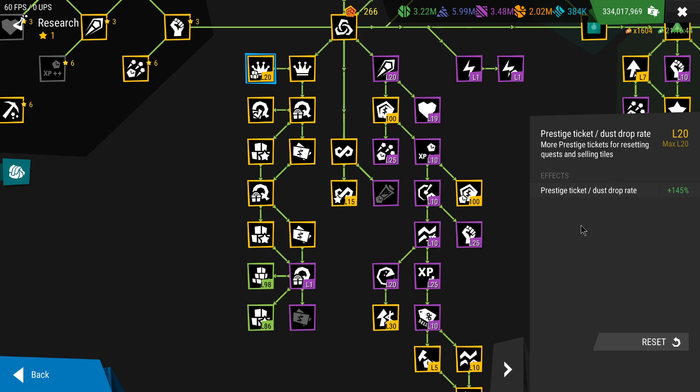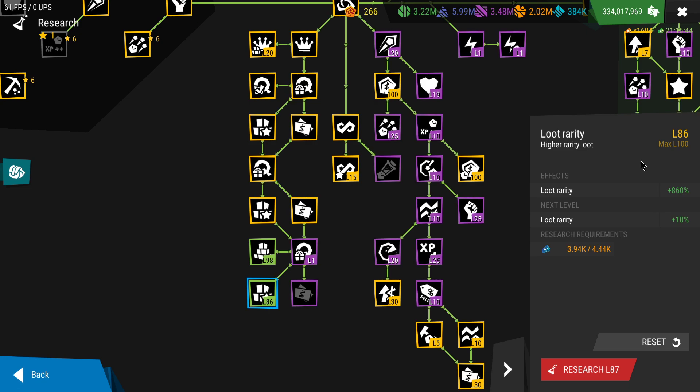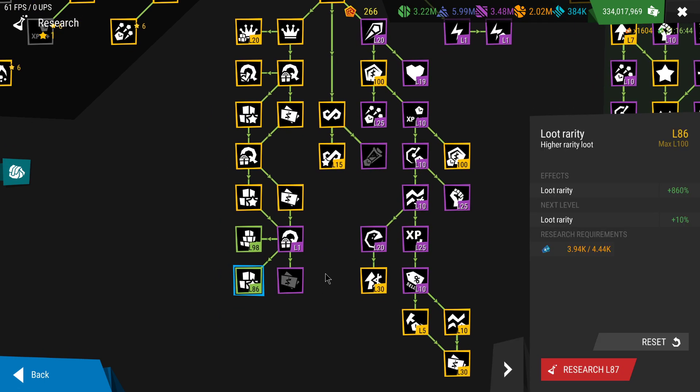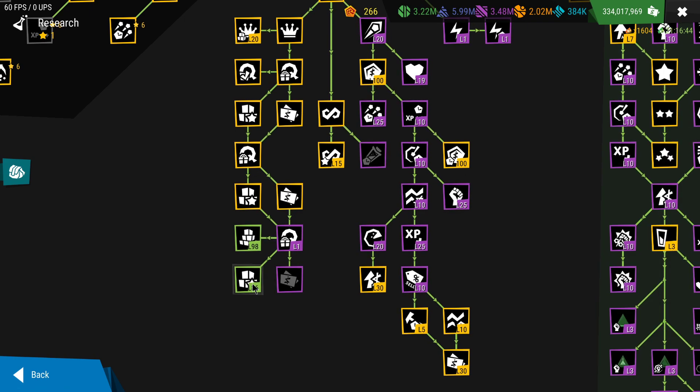By maxing precision drop rate, you get the maximum amount of both prestige dust and prestige tickets from silent cast maps, from residing quests, or from any other usage. Remember, you want to keep your beatless drop rate at level zero. You want to start upgrading it only after you max loot rarity. Until that stage, focus on earning loot, not really earning beatless, so you can progress more quickly.